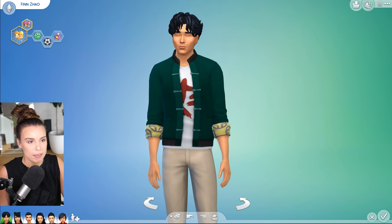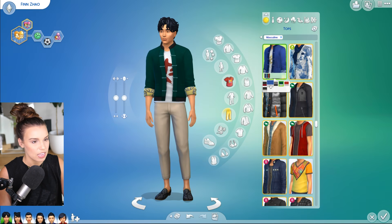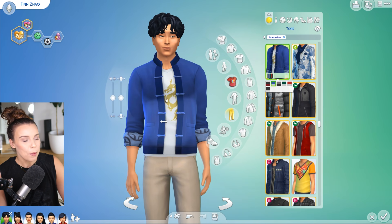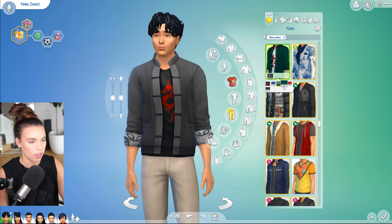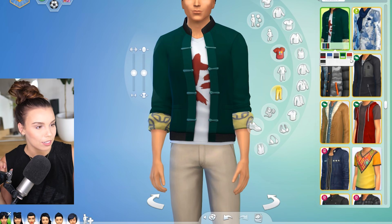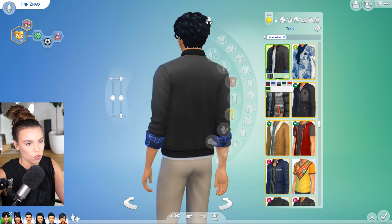First up, we have a few Create-a-Sim pieces for male adults. We have this new jacket - it's pretty cool, actually kind of trendy. It's got a Chinese dragon on some of the shirts and it comes in a few different colorways. I love the forest green personally with the red under there - very nice. But we also have a few plain additions too.